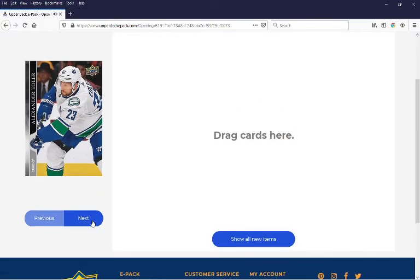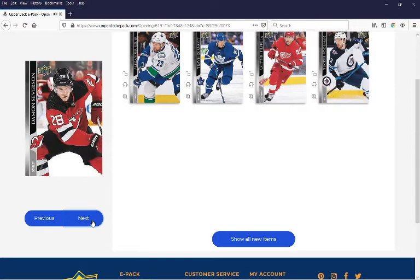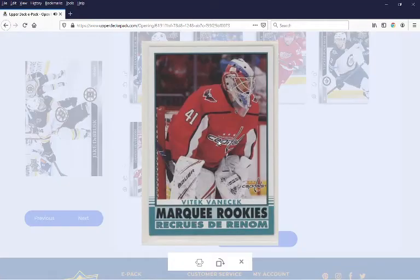Okay, starting off at the base. That's kind of weird. And we end up with a Marquee Rookie, Vitek Vanacek, for the Washington Capitals. I believe this is the retro version of the Marquee Rookie cards here, so nice to get that.